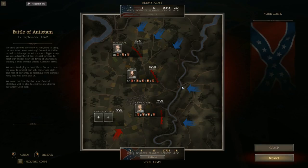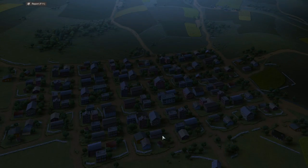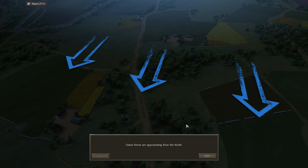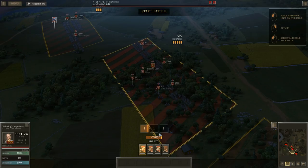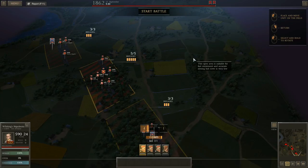The enemy has 86,000 soldiers, 250 guns, and 83 brigades. I have about half as many brigades — almost 68,000 men and 181 guns. I'm going to try a strategy I have never tried before in this battle on the left side; we'll see how it goes. I'm going to skip all of the instructions for now.